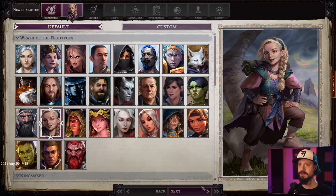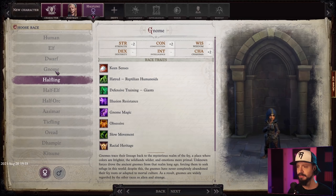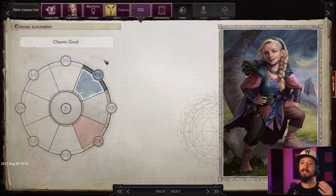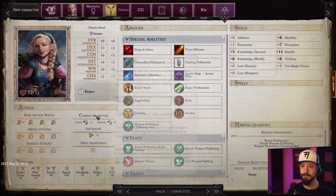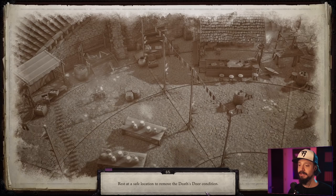The game is apparently very story-driven, and a lot of your choices will have consequences. You can pick a race, choose a deity — Kalistra by default — pick an alignment, chaotic good, and appearance. We'll go with what is pre-made here. The full-on character sheet — look at all of that. I would normally spend half an hour or more looking at all of these things, but we're going to dive right into gameplay.